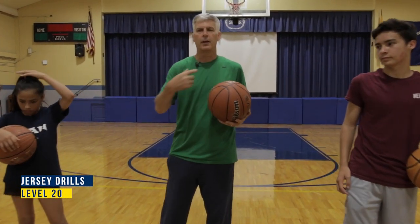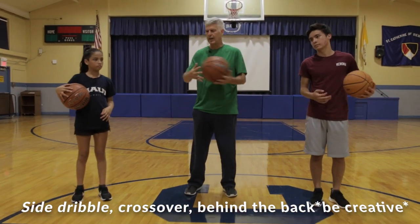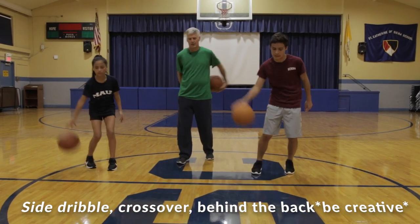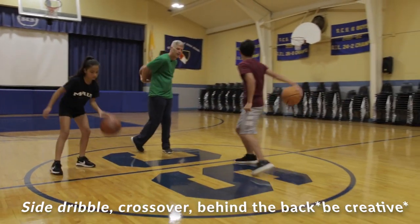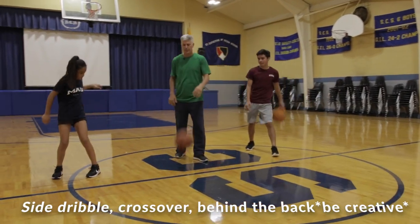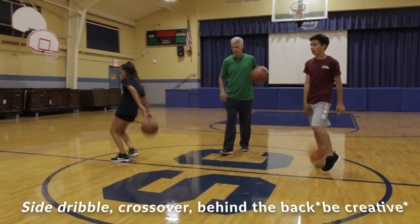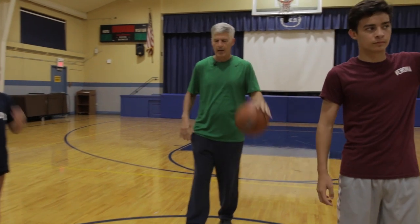Level 20: let's have a little fun and put it all together. When I say go, do some fancy dribbling — a little bit of everything. Crossover, between the legs, throw it behind your back, some sweet Georgia Brown. There's no right or wrong way. Basketball is supposed to be fun, it's not about who's the best. Level 20 is just putting it all together — as you're waiting to get in the game, you're just moving it around.